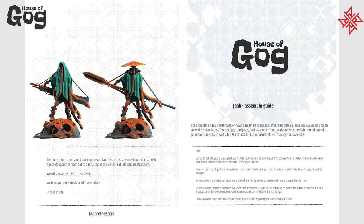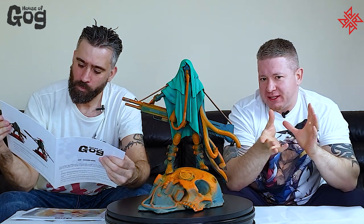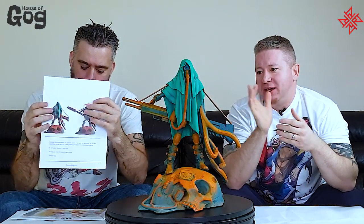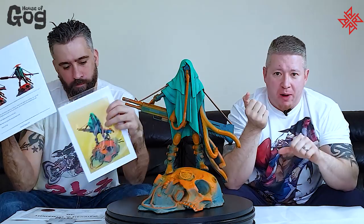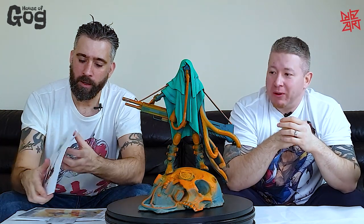You also get the assembly guide, and you've got the two ways you're meant to display it. There are actually two ways this gets displayed. This is the classic original artwork from Pascal Blanchet. And you get a switch-out head and a massive blade that also goes on there — those are the two looks. Some people mix them up, but when the guy who creates it says it's wrong, it means it's wrong.